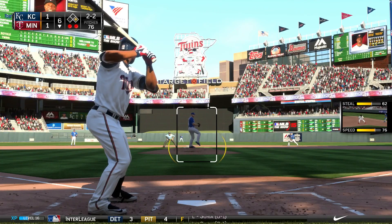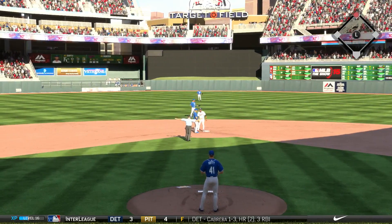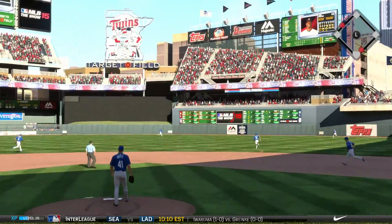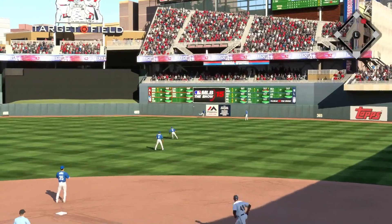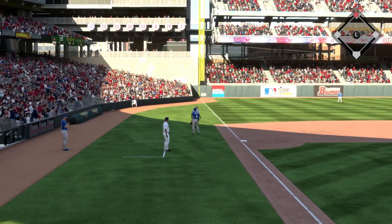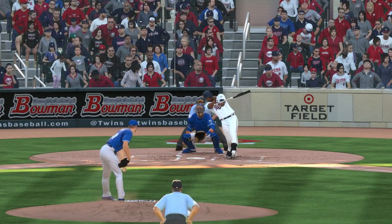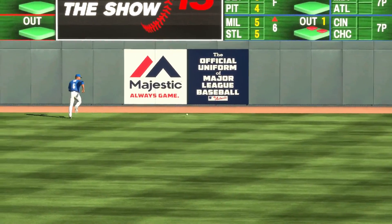With a 1-2 count, Nolasco gets a swinging strikeout on the splitter and leaves the bases loaded — Kansas City has stranded a lot of runners. Bottom of the sixth, Danny Santana steals second base, getting into scoring position. With two outs and a 3-2 count, Torrey Hunter hits a gap shot to right center for a hit, driving in Santana. Torrey Hunter makes it 2-1 Twins.